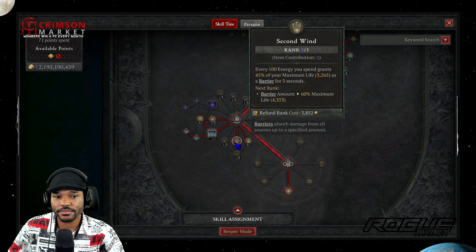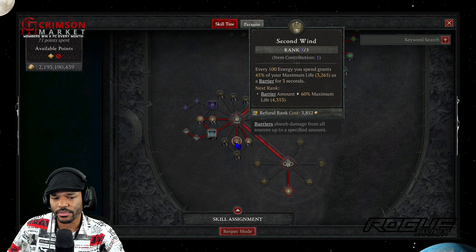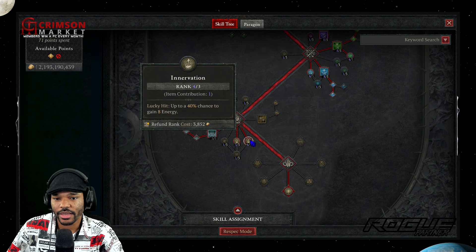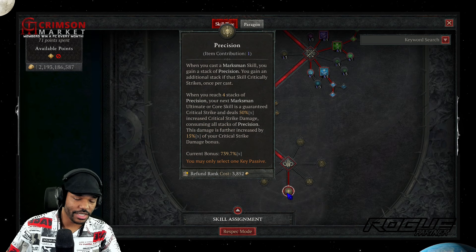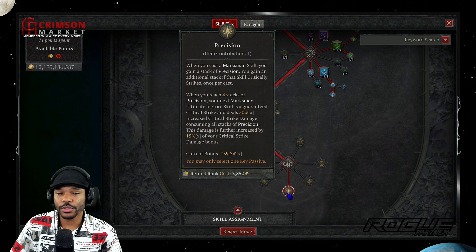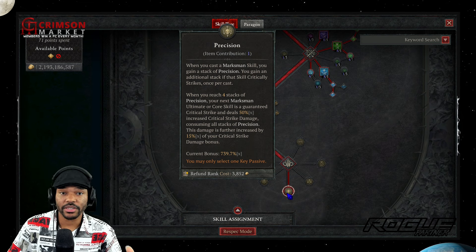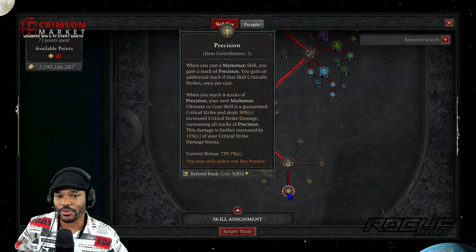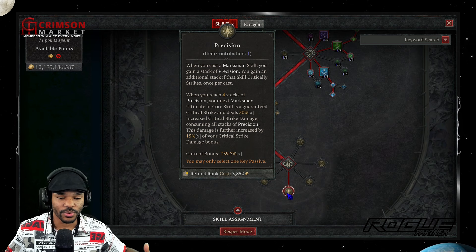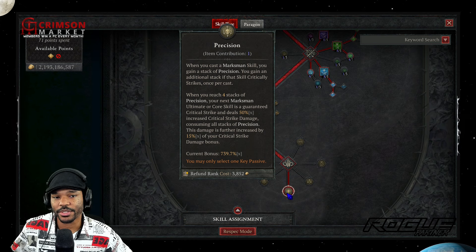We take Second Wind for the barrier since we're constantly spending energy, keeping that barrier up almost all the time. A couple of ranks into Innervation helps with energy management too. Then we take Precision — this is the key passive. We stack Precision and cast Rain of Arrows, which then gets 100% crit, giving a big damage boost. Ironically, Flurry — not a marksman skill — still stacks Precision for us, so we can cast Rain of Arrows at 100% value nearly every time for that big burst damage.